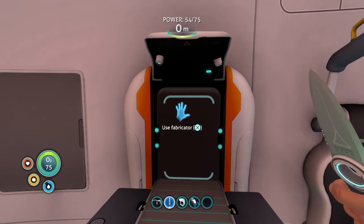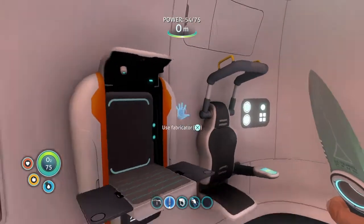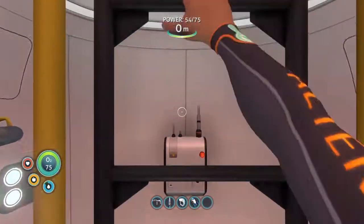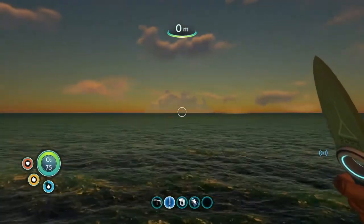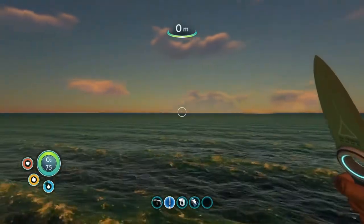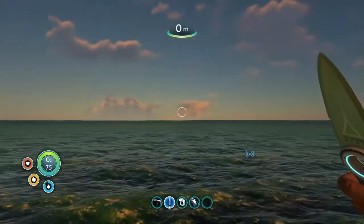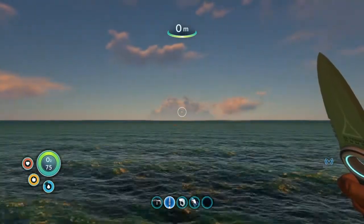The first thing we're going to do is head over to the island where you can get a lot of the blueprints that you need. To get to the island, when you're on the ship, look for this cloud formation right over there. It's the only cloud that actually stays on the horizon — all the other clouds are floating above it, and even though the clouds are moving, it's stationary.